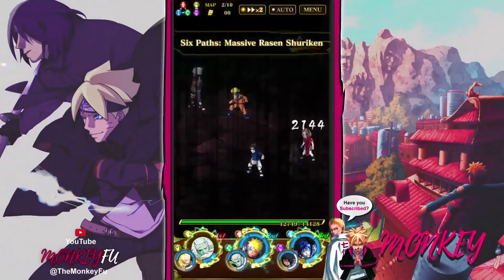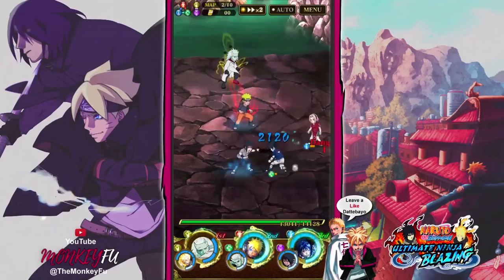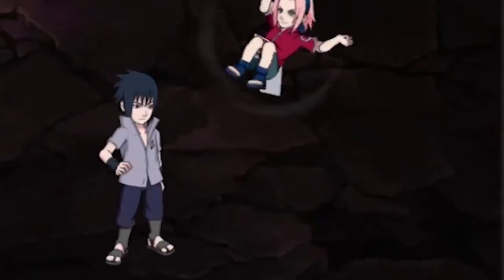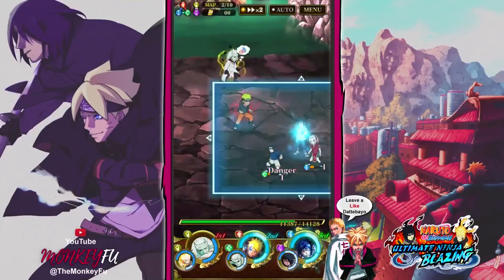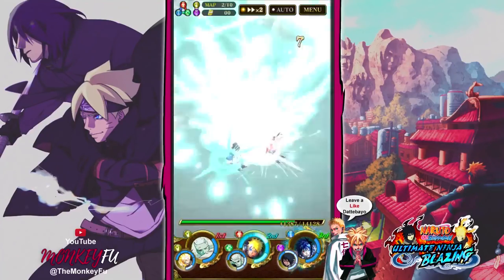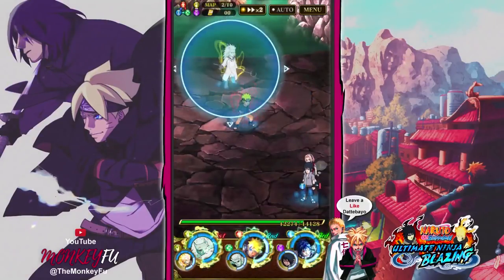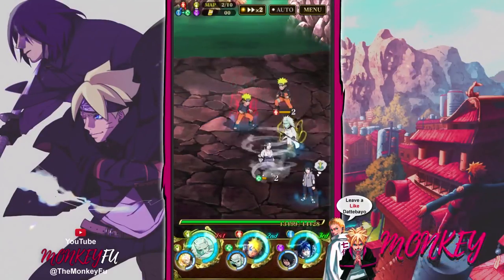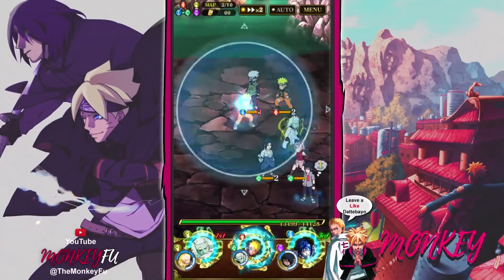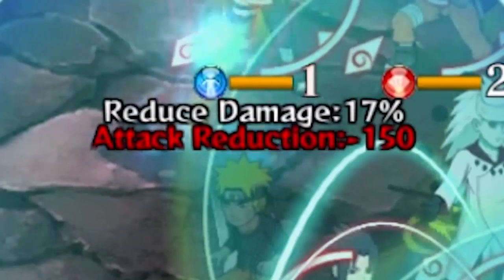Look at this - they all do ultra combo and they are all four chakras, it's beautiful! Okay, let's not go back. There we go, and we'll use Sasuke again. This map takes the longest because of the Team Seven enemies - they have reduced damage. So the damage you are seeing is reduced a lot. Let me see if they have reduced it - yes, okay.